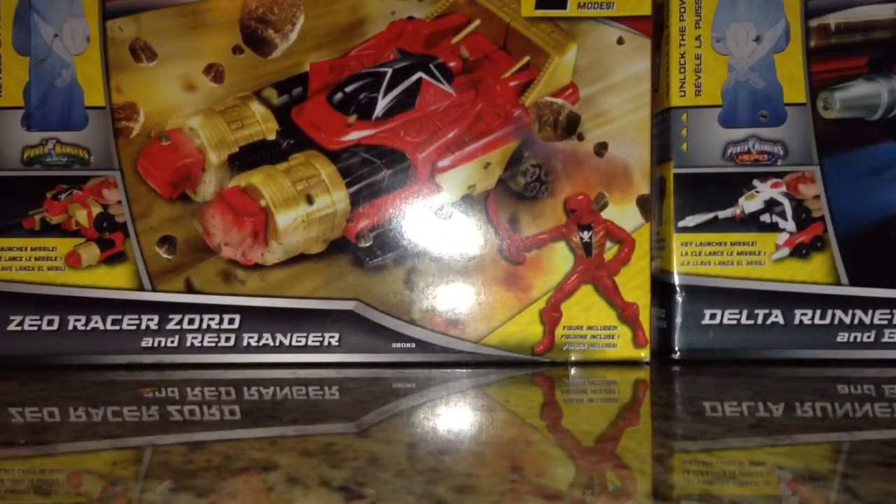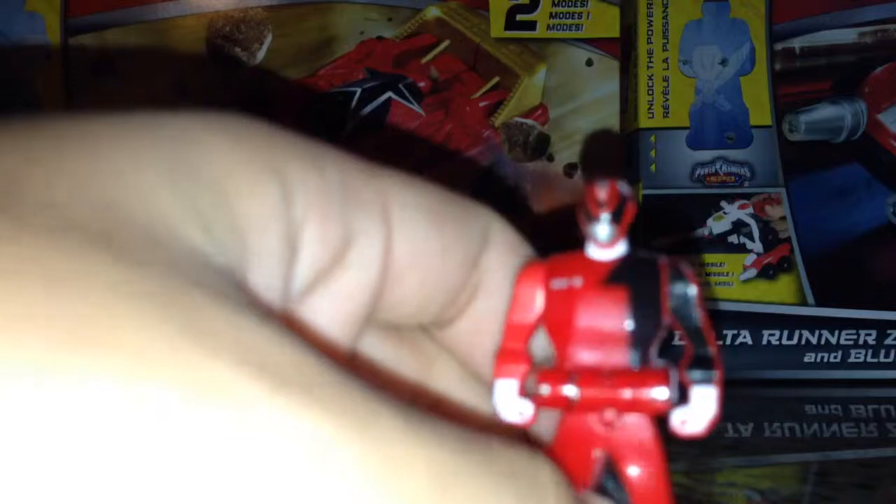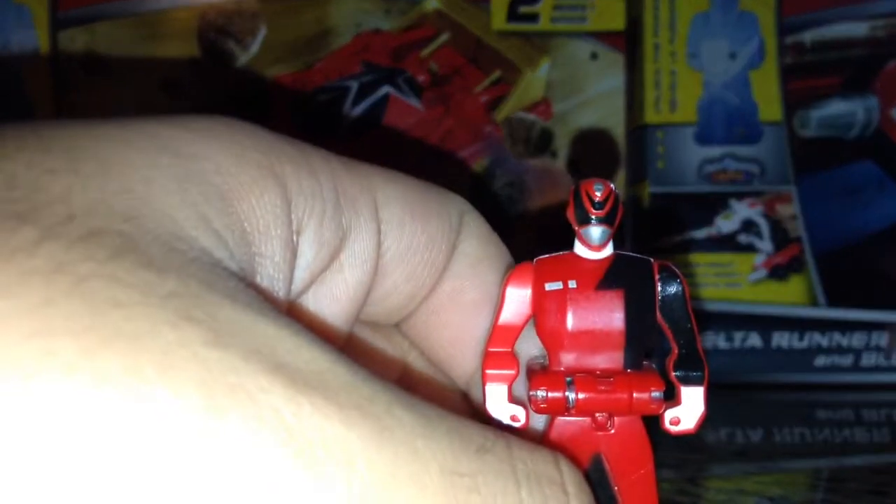Same deal with the Zeo Racer, except it has a different Zord, different Ranger, and different backing. The Ranger Key included with the Delta Runner is the SPD Red Ranger Key.